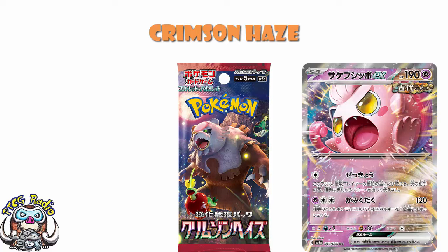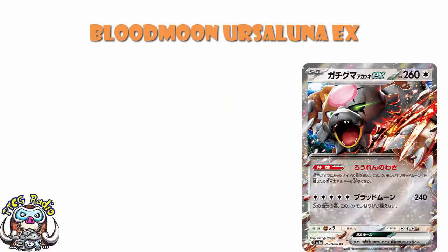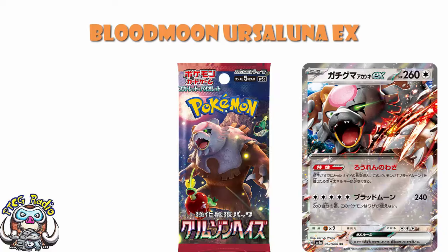I'm nice like that. The good news is we have cards, and it does include, exactly as predicted, Blood Moon Ursaluna EX. And to be fair, it's on the front of the booster pack - obviously that was going to get an EX. But it is, as predicted, a basic Pokemon.